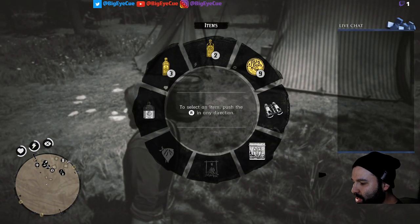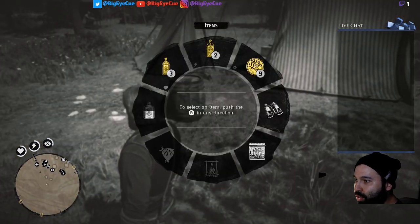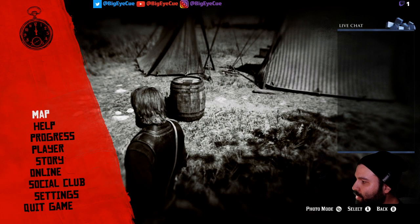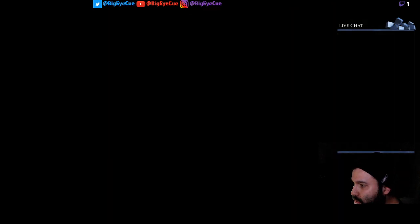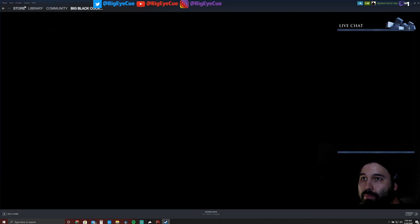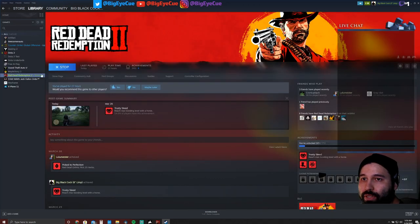It took me hours to figure this out, but here's what you do. You don't have to go to your big picture mode and mess with anything there. You don't have to install X360C. You don't have to mess with any of that. All you have to do is go into your Steam library and click on Red Dead Redemption.